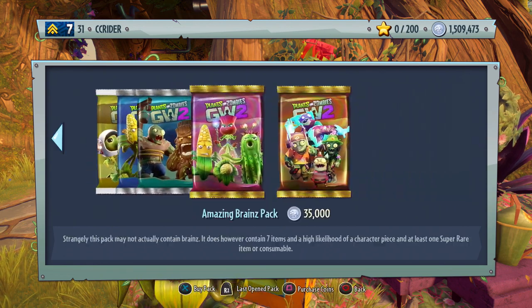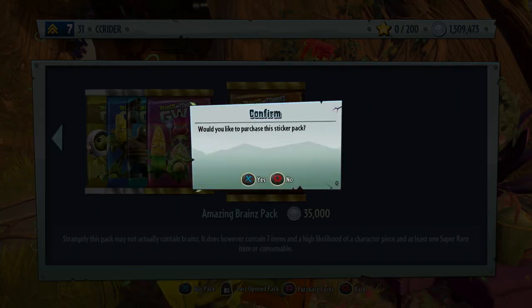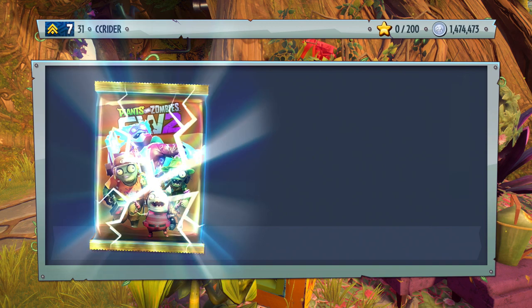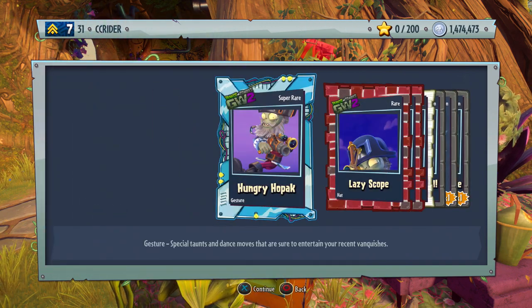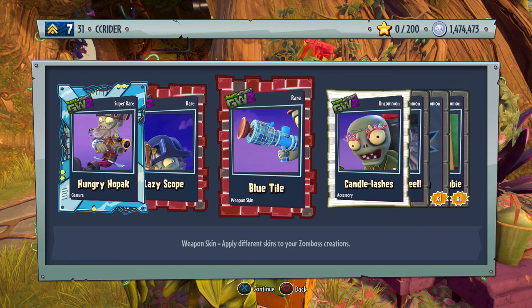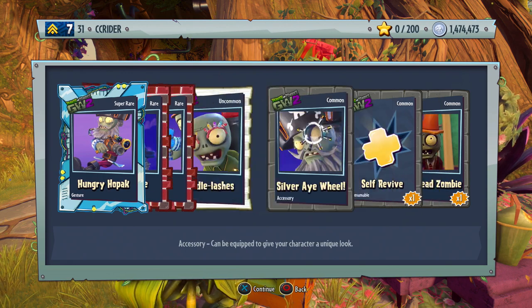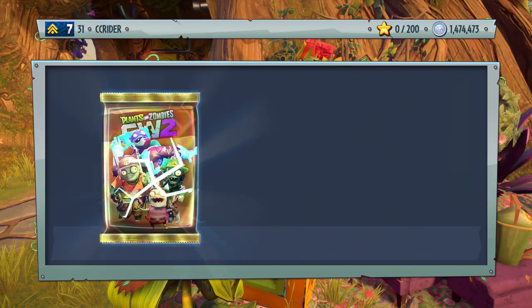Now we're gonna go move over to the Amazing Brains Pack and spend 500,000 coins here as well. Already having a lot of fun, but I really want those legendaries. We might find a legendary in this pack, but we won't find the legendary I really want — the second piece to the Disco Chomper — so we gotta keep on our toes. Super rare Hungry Hope Pack, lazy scope, Blue Tiowa — that's funny, that's for the plumber. Candle lashes, silver eye wheel, self revive, and conehead zombie.